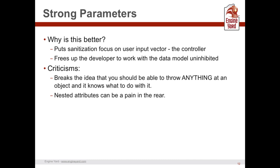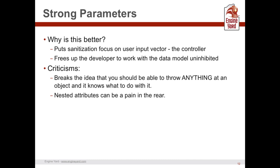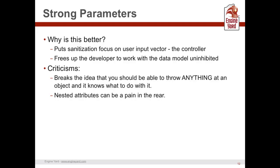That's basically how strong parameters works. It frees the developer to work on the data model uninhibited and puts focus on the user input vector in the controller. A criticism is that in purest theory you should be able to pass any input to an object and trust it knows what to do — and this breaks that pattern. DHH also said he didn't intend this as a silver bullet against everything. Also, nested attributes can apparently be a pain with strong parameters — I haven't tested it myself.